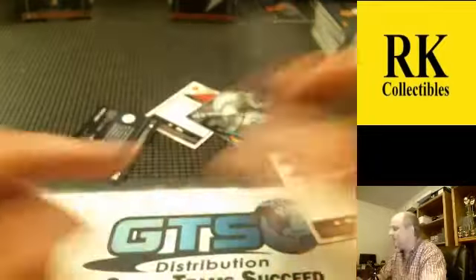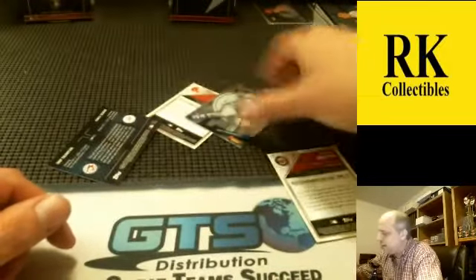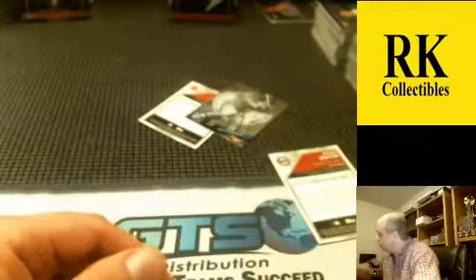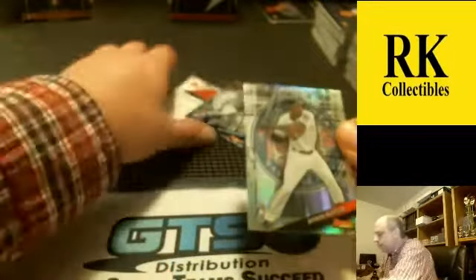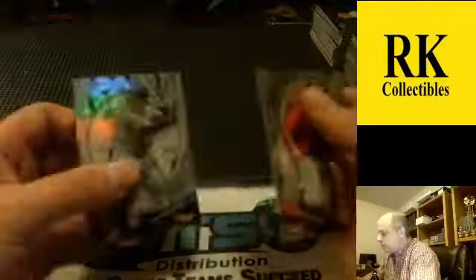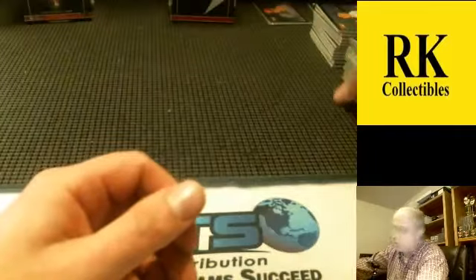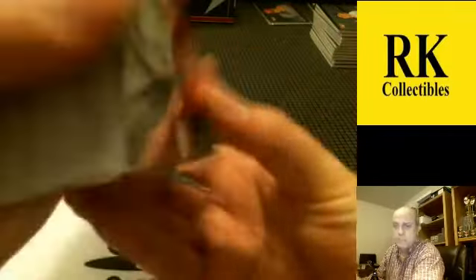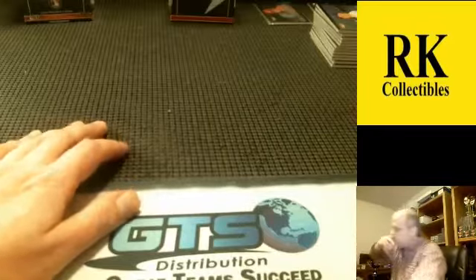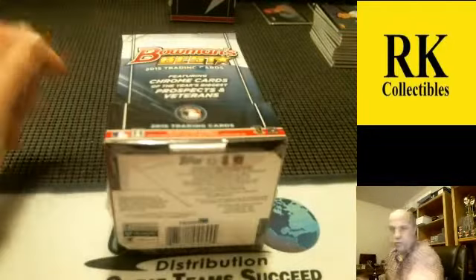Seattle Mariners or Seahawks are kicking butt — Whisky and Seager, it's a fun time to be a Seahawk fan. Buxton refractor and Joc Pederson refractor. Jason's working — he's never with me on Sunday nights. That Giolito is a really nice-looking card.